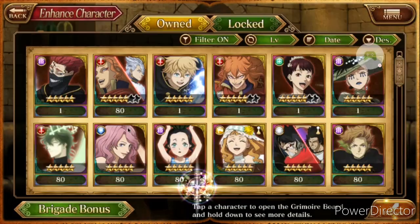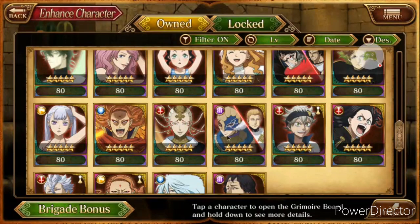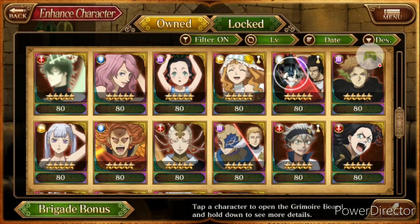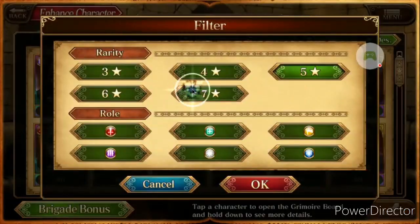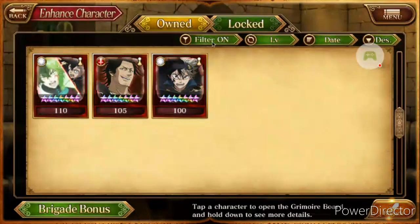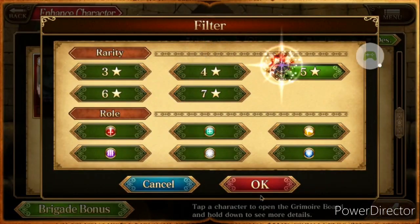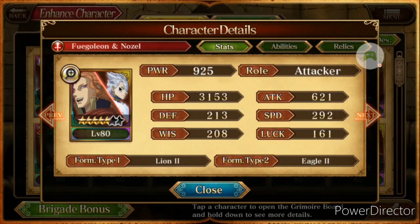I already have a whole bunch of tag team units that I can go over again if you guys want me to. I have the Vengeance tag team unit with Vengeance and the Wizard King, and I think I have a 7-star tag team which is the anniversary unit. But going back here covering this unit, we're gonna go over its stats — I might use it in battle.